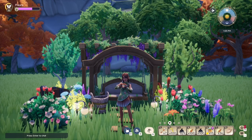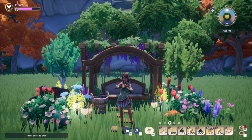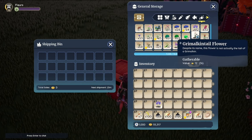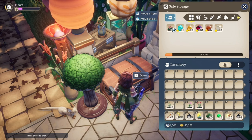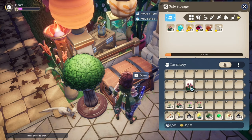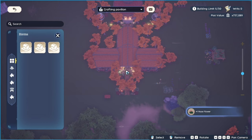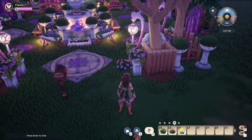I just have a few more tips and things you should know about the flowers. Once you have grown the flowers, you can pick them up and put them in your inventory. However, there is currently a bug where fully grown flowers placed in your storage chest cannot be removed, so I definitely don't recommend putting them in your storage chest for now. If you want to move flowers to a different plot, do it via your inventory — don't put them in your storage.